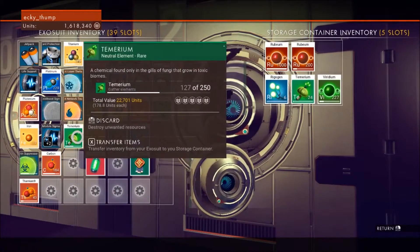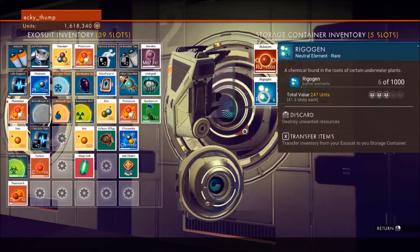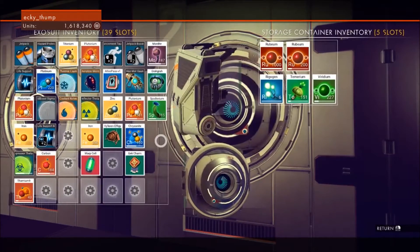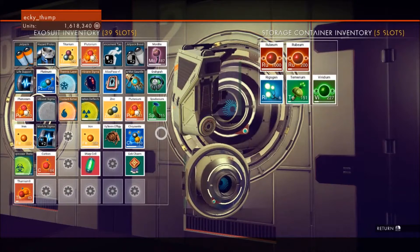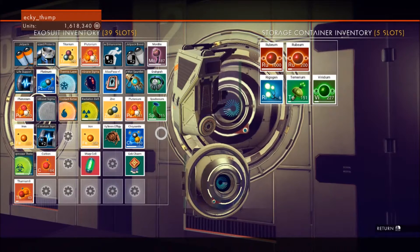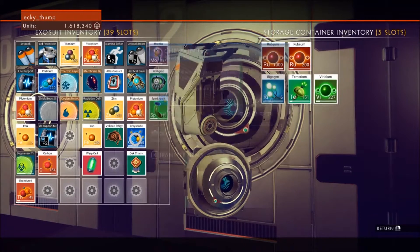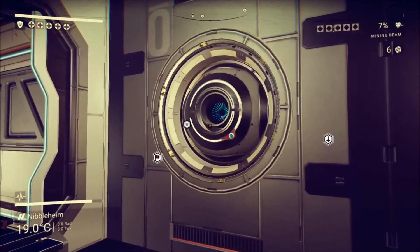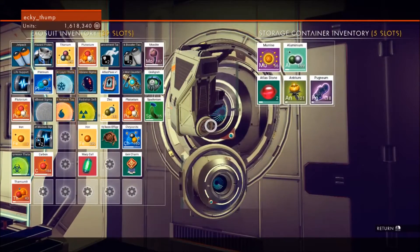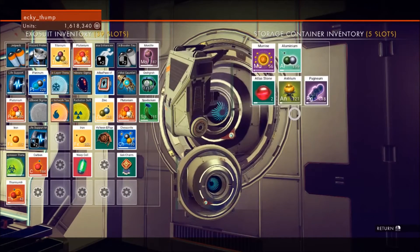Let's put the Tamerium away. We have 6 Rigogen — that's a good start, we need lots more. Rigogen is going to mean going underwater, so we might want to prepare by getting some recharging plate things on the go. We actually don't need Chrysanite for this. We have some Antrium — we're going to need more.